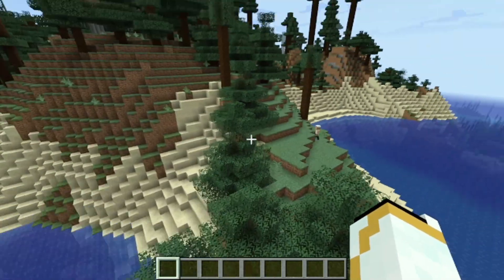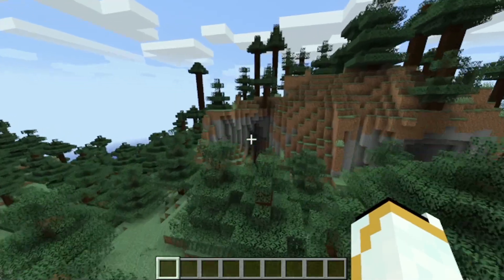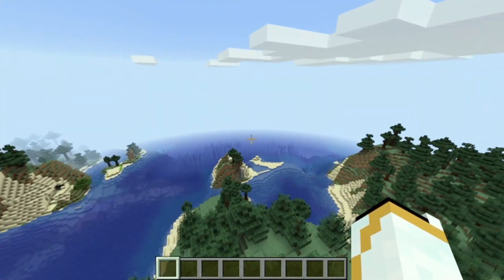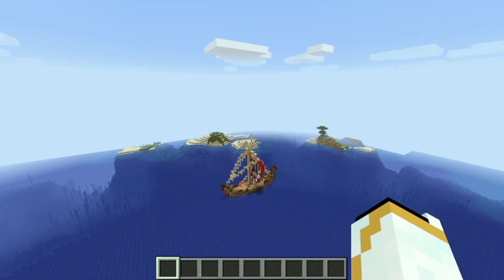Now you get started. You can defeat Marines or Pirates to earn Doriki. To get a devil fruit, you'll have to find unique structures — like that ship — and check chests inside. Devil fruits can appear in chests, but they are very, very rare.